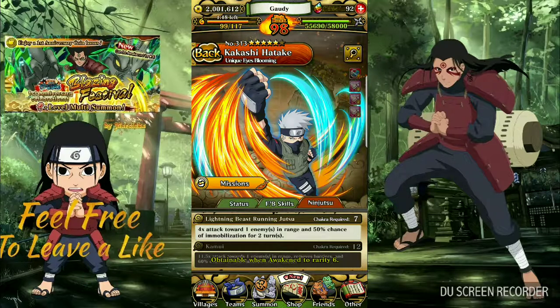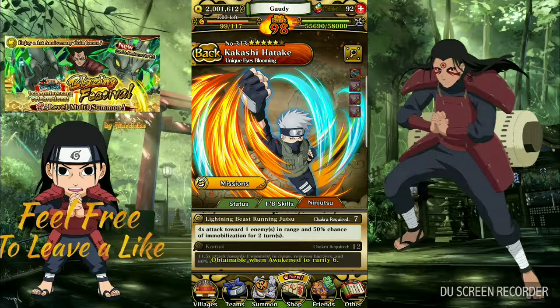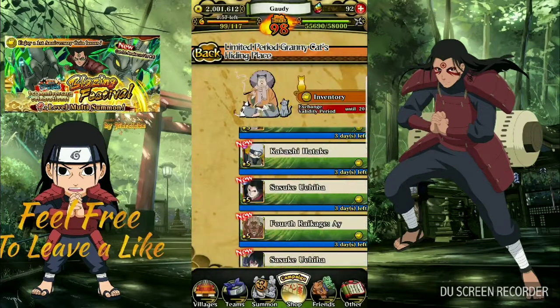You can turn that up to 70% chance by getting him an extra 10% added to his move. So basically the 7 chakra requirement would become 60% and the 12 chakra requirement would become 70%. But I have other characters besides him that can immobilize characters.